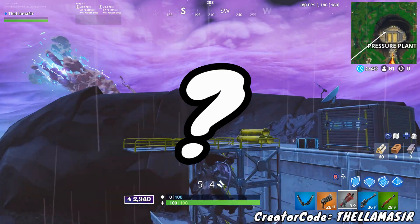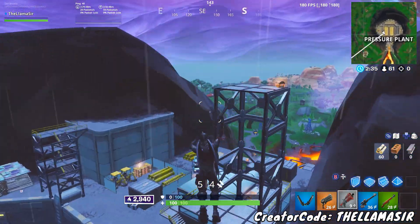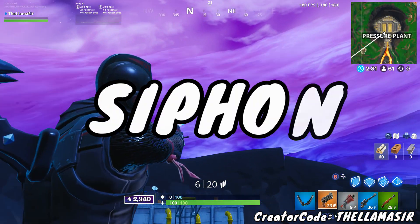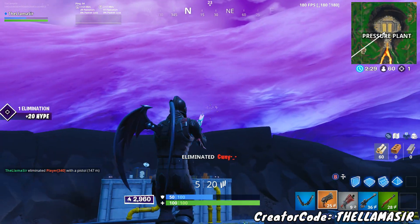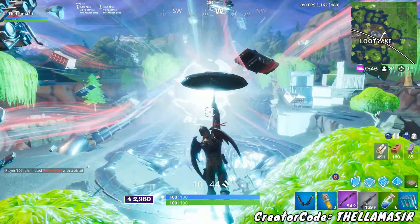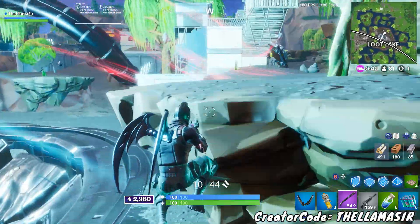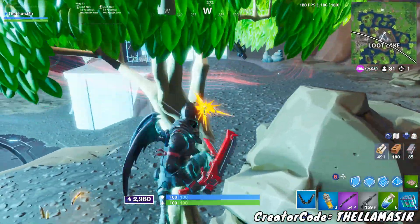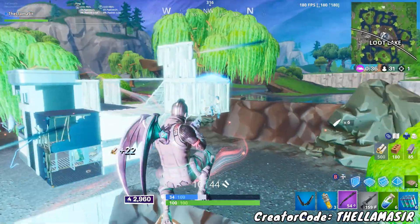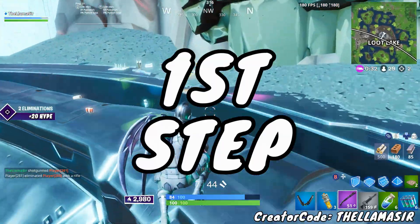Why is Epic Games so adamant about keeping the mech in the game? Let's take a look at items from the past and how they compare. I'm talking about things like the Infinity Blade and Siphon. First, you want to take a look at the Philosophy update. Fortnite put up on the 15th a Philosophy update about what they think of the Brute, why they included it in the game, and why it's powerful - this is our first step in seeing what their plans are.